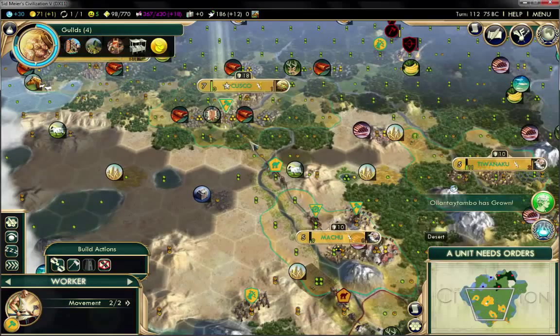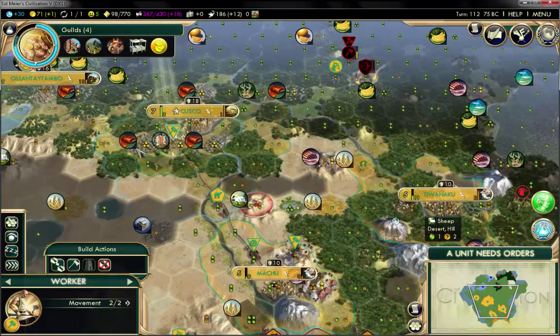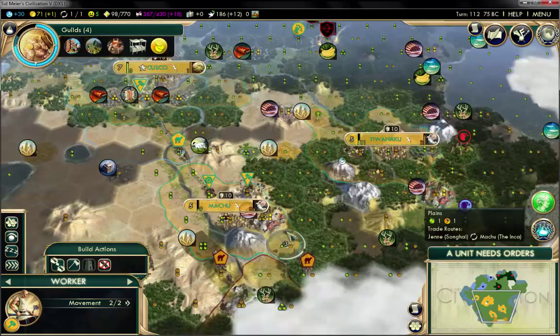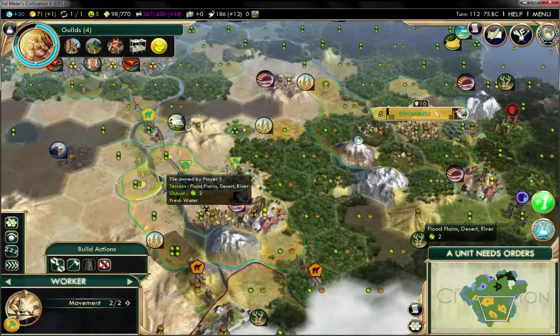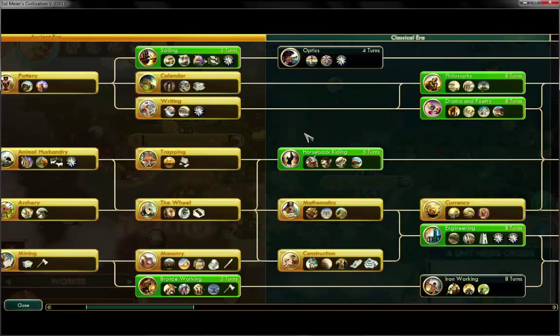Do I want to focus on Machu or this Olantai temple or the city over there? I could make my workers work on plains for more production, or alternatively construct a pasture. I also just realized I have a research uptick that prevented my units from embarkation, but never mind that.